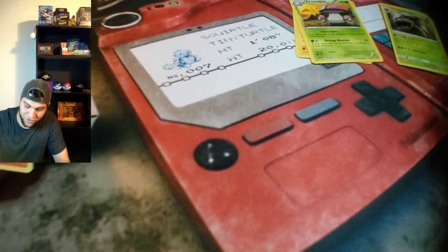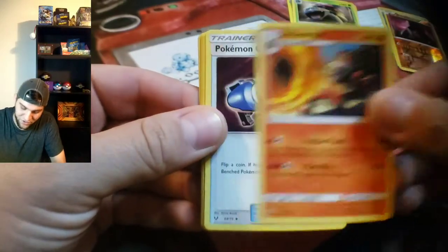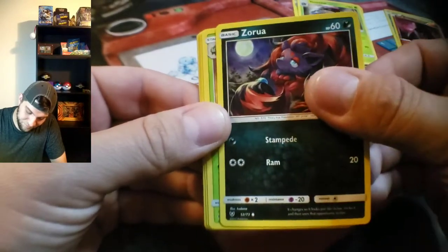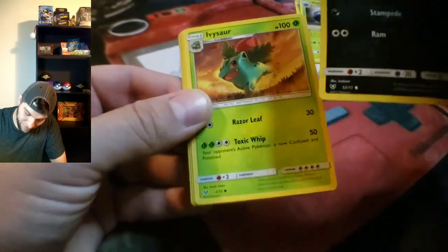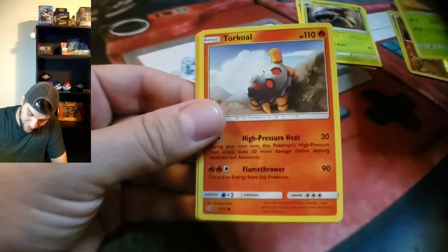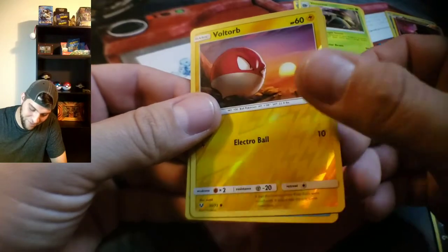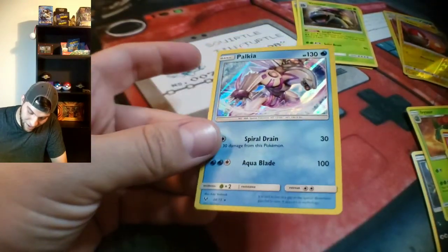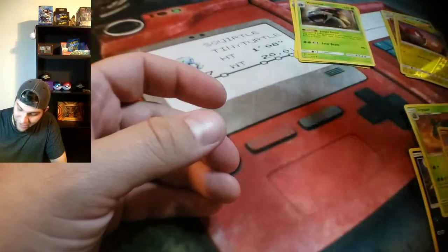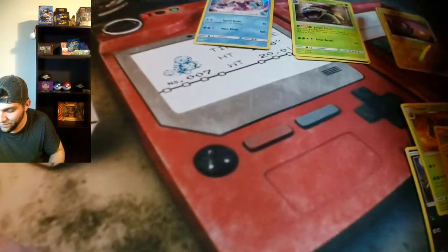There's a first for everything! I'm gonna put it with our non-holo rares — I think it deserves a place among them. Incineroar, Pokemon Catcher — okay, you need this one for Zoroark. Torkoal, Minun, and a holo — Palkia! You're a Palkia, aren't you? That's what you are. So one holo rare out of that one — should be guaranteed a holo rare or better in Shining Legends, just an FYI.